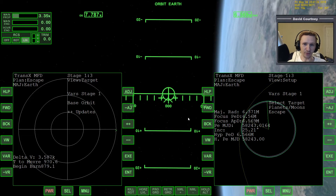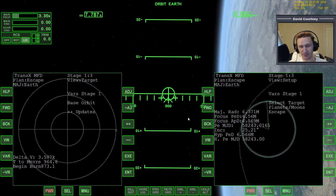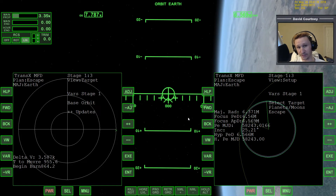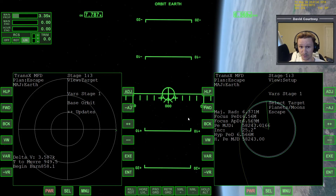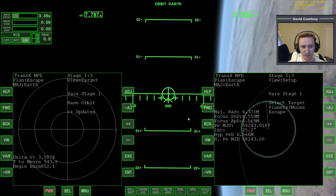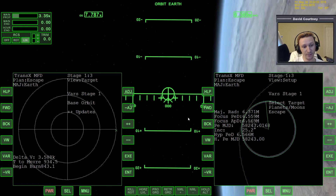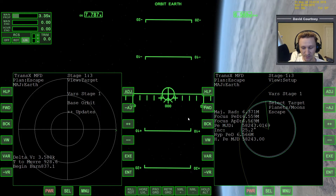Welcome to another Orbiter 2010 video. This is another installment in my Earth to Phobos video series. In the last video we had everything set up, launched from the Carl Sagan Space Center using the HCLV launcher that LaRue made — a very cool launcher. We got our XR2 up into a low Earth orbit and remembered at the last minute to open the radiator. We also got TransX set up for the maneuver to go out to Mars.